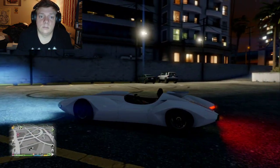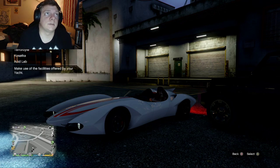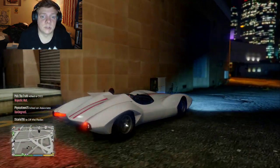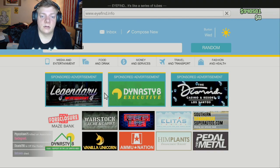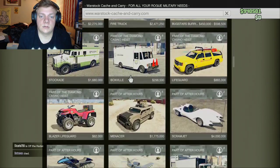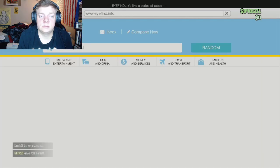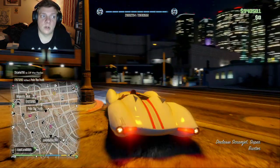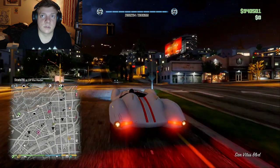This car can only be upgraded in your vehicle weapons workshop, so we're actually going to call in the Mobile Operations Center for this one. The car you want to use for this build is the Scramjet — it can be found under War Stock Cash and Carry. It's an older vehicle so it's a little ways down, and it costs four million dollars. I actually had this vehicle at one point from the Diamond Casino and Resort podium wheel.